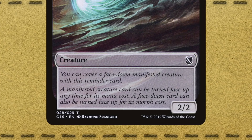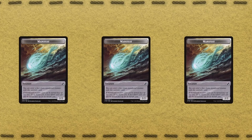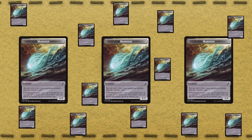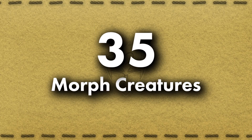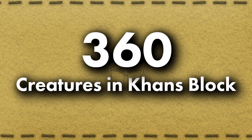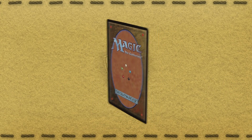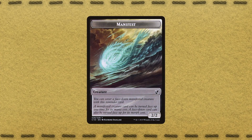What makes Manifest special is this: as long as it's a creature, you can turn it face-up for its mana cost. The beauty of this mechanic is that it takes the variables of Morph and expands them to include all possible cards in the format. There were 35 Morph cards in Khans of Tarkir, which is a lot, but it's certainly possible to memorize the most important ones and get a good guess at what your opponent is representing. With Manifest, that task becomes nearly impossible — you would need to consider every single creature in the format, as well as take into account the possibility that it isn't a creature at all. Manifest allows for deeper play and expands the decision tree by a lot.